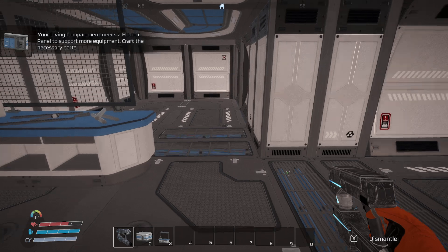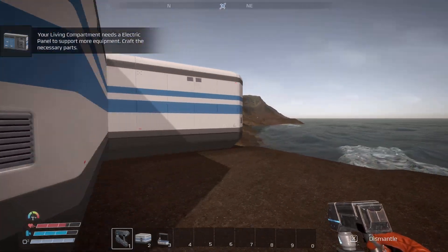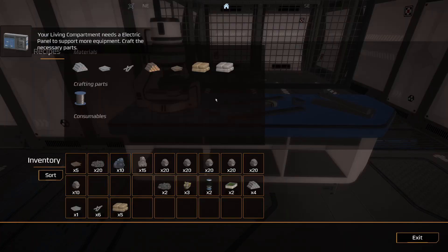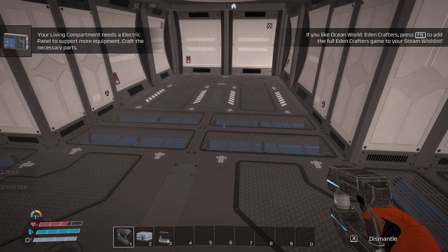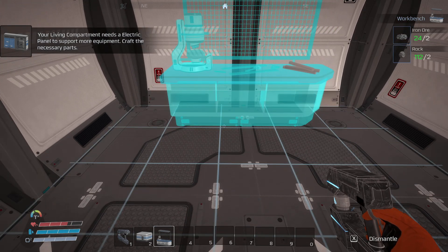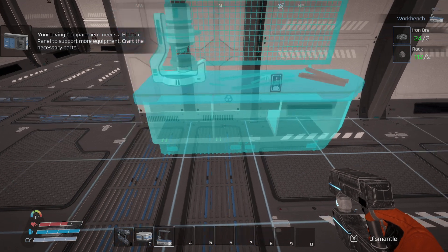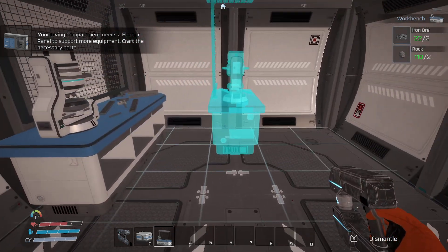Oh no no no I don't want to do that. Let me out of it. How do you get rid of it? I'll leave it there. Can I pick this thing up? Dismantle - there we go. Let's put it back here. Do you know what, I'm going to put it around this way because I want to put a window over there. I'll do it like that - there we go.